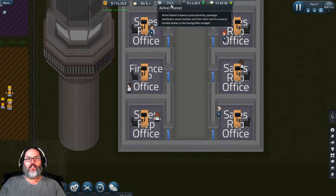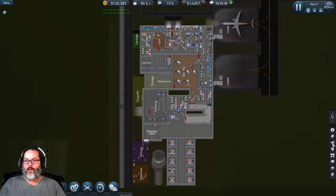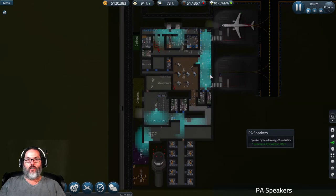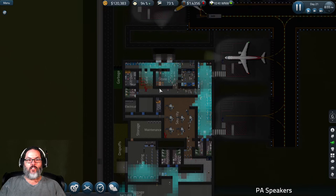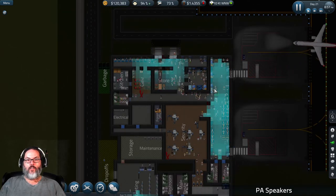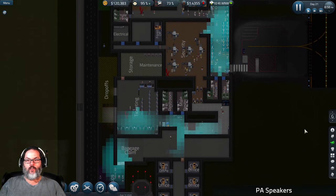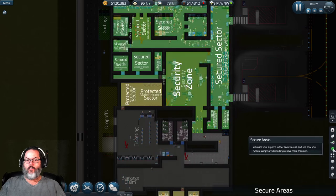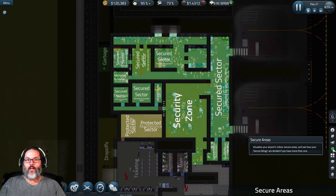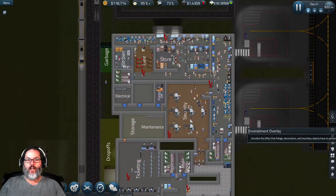All right, our flights are at 73 percent. Let's slow it down a little bit. Let's look at our announcements — the cafe's covered, the store's covered, the gate areas are all covered, environment is good through there. All right, I think we're good right now.